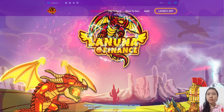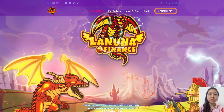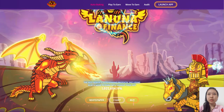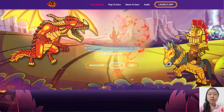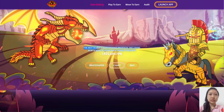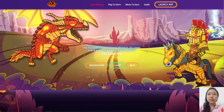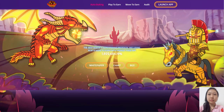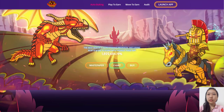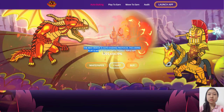Lanuna's play-to-earn game DragonLands is a brand new tactical combat game built on the Binance Smart Chain platform. With a variety of characters, classes, and tactics, DragonLands is bringing you a new experience of play-to-earn with valuable rewards.